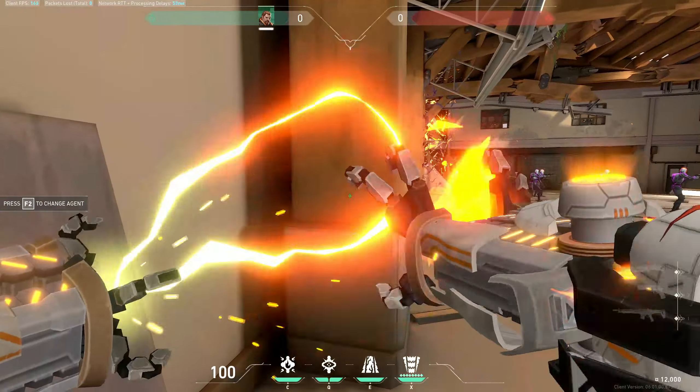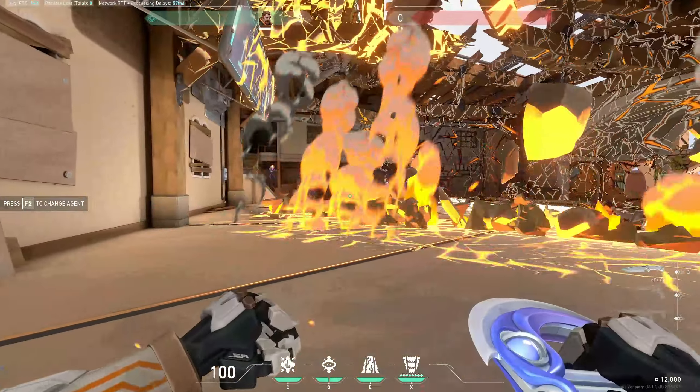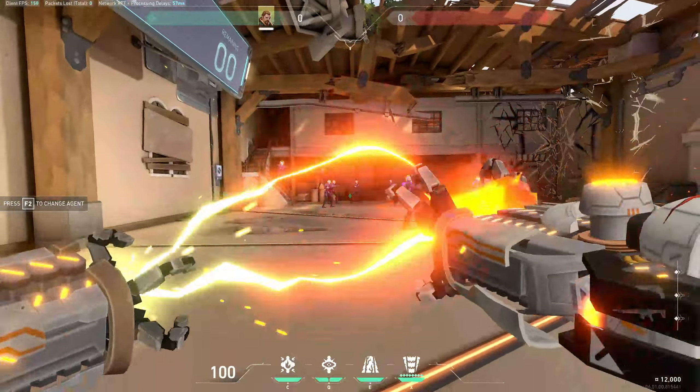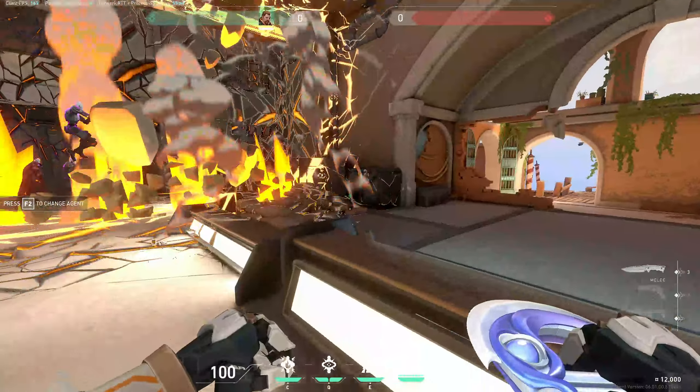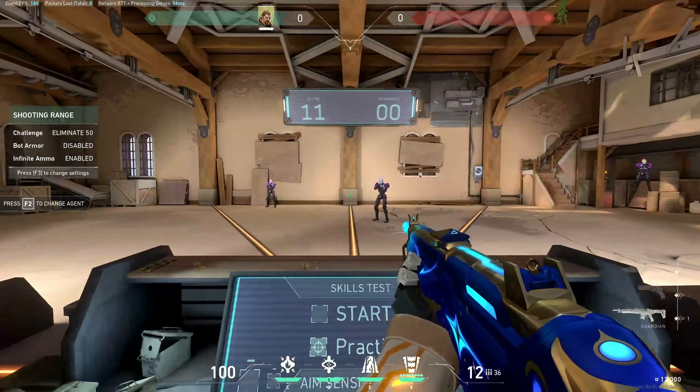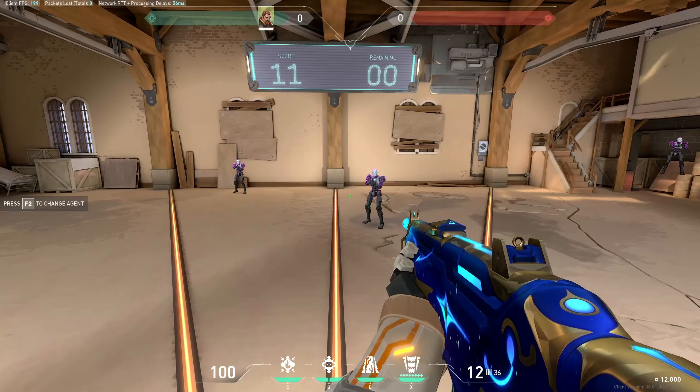Fun fact about Breach ultimate: if you aim it to the left, it'll knock the bots to the right. If you aim it to the right, it'll knock the bots over to the left. Once you get all these bots knocked off — or at least most of them, it's okay if you miss one or two — kill two of them so they reset back in the center. Once they're reset in the center, jump up onto here and we can start instinct training.